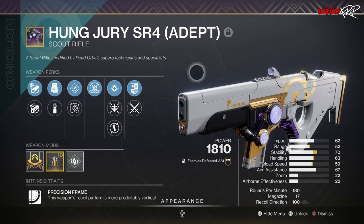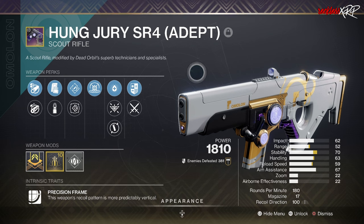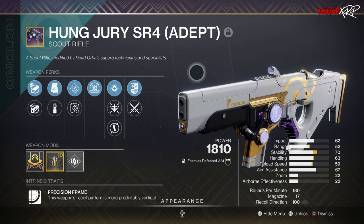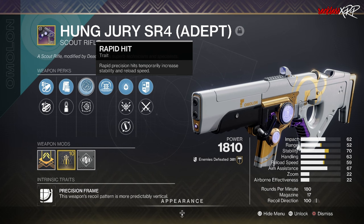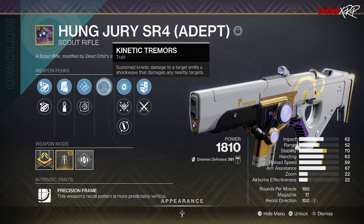The next weapon is the Hung Jury SR4, which requires the Taken King. It was one of the most requested weapons from the original Destiny, and it appeared in Destiny 2's Season of the Splicer, but it was right to include it again given its legacy. Third column: Rewind Rounds, Enlightened Action, Kinetic Tremors, Rapid Hit, Shoot to Loot, No Distractions, and Loose Change. Fourth column: One For All, Cascade Point, Box Breathing, Firefly, Precision Instrument, Desperate Measures, and Explosive Payload.